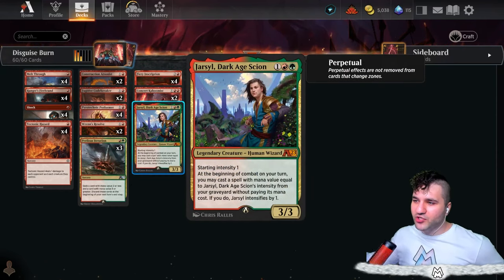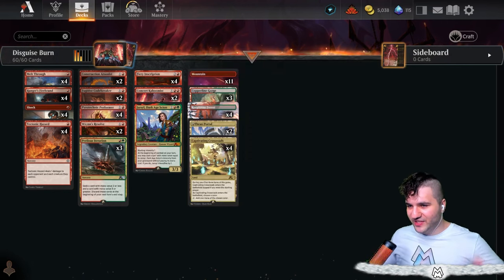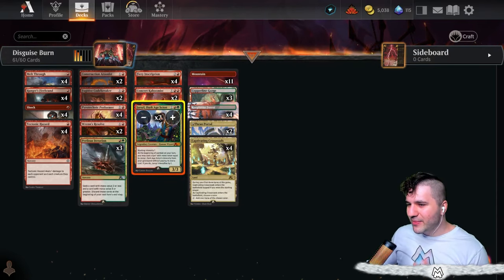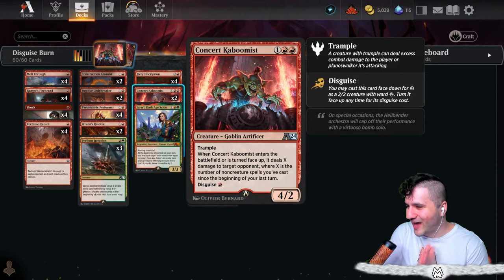What's notable is that this card has perpetual — so if you get to play it from the graveyard via Jarsol, the Dark Age Scion, it keeps the modification. The shock will deal four damage again. If you do get into Jarsol Dark Age Scion, maybe this could go up to two copies.